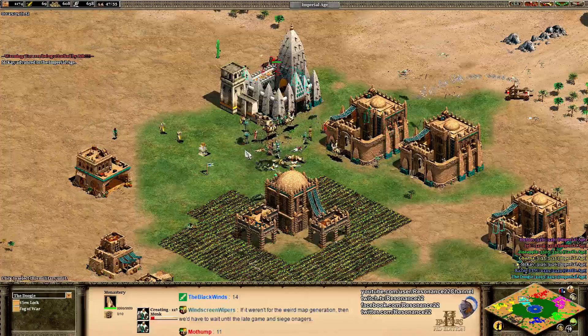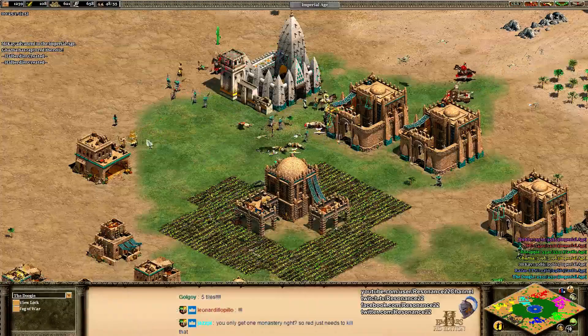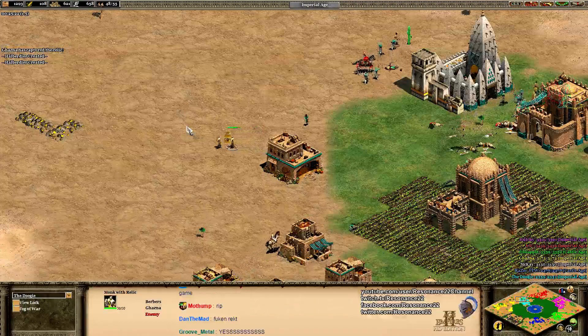Here he comes — is yellow paying attention through the fog of war? There's another monk, he's trying to stonewall. Jesus Christ — both monks are down and his monastery is being walled off. Teal is queuing up two more monks.